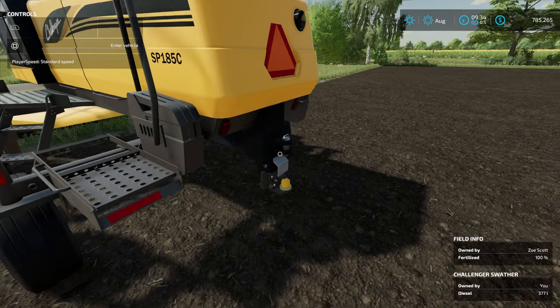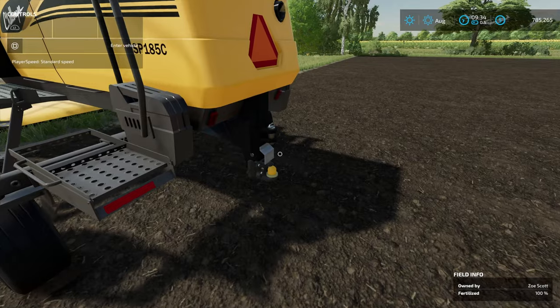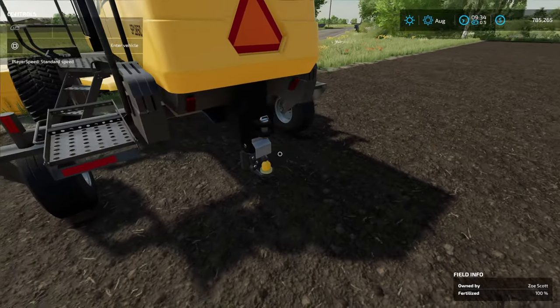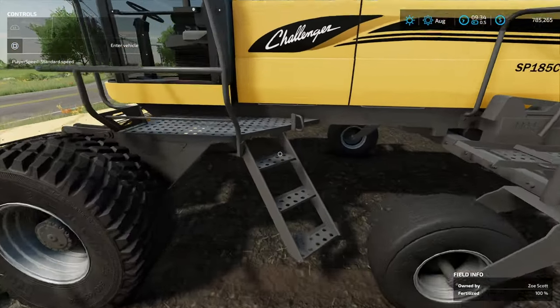Now it's high enough off the ground that you're not really going to have any issues. You may be wondering — well, this has a PTO. Somehow this is going to work even though there's no option for a PTO. It won't look quite right, but it's going to work.